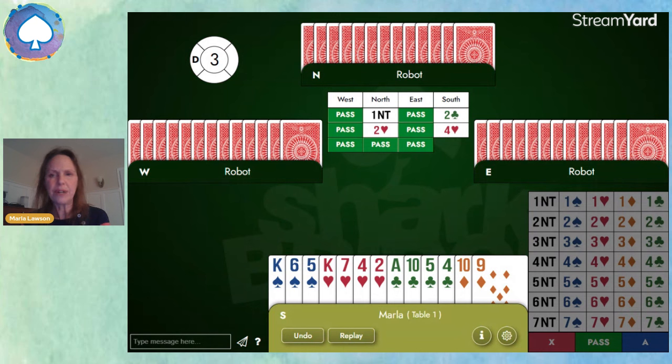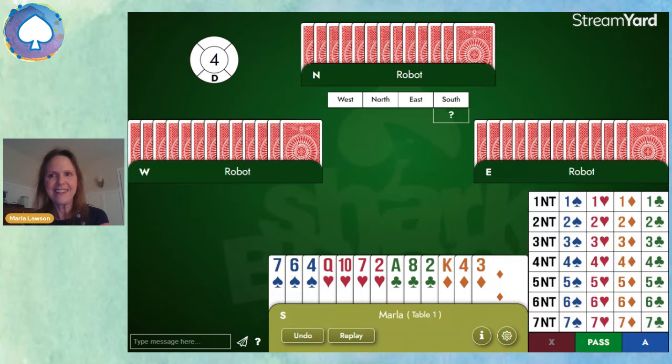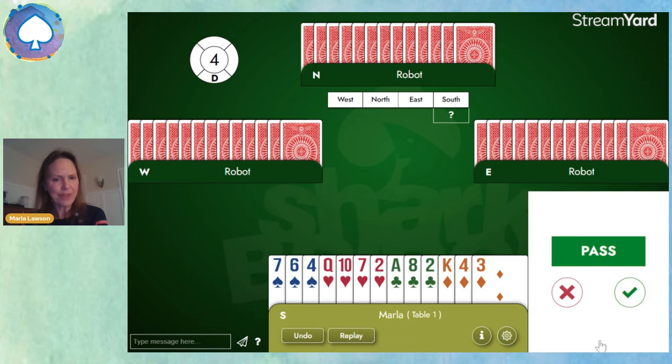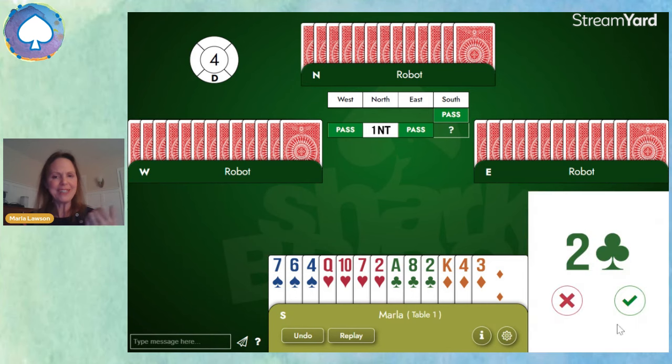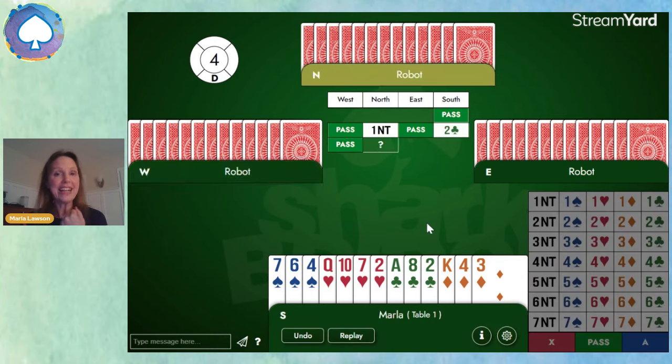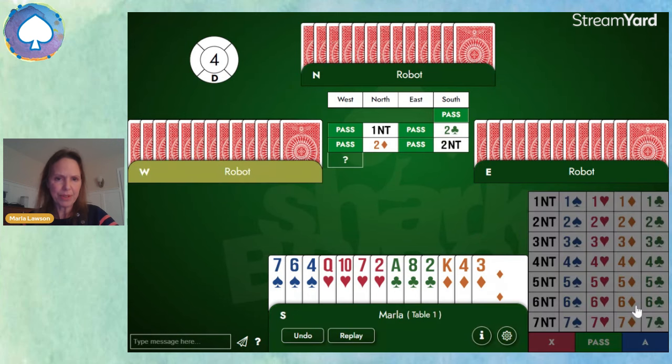Now things might get a little more complicated. We are the dealer. We don't have enough to open, so we'll pass. Partner opens one no trump. Again, we've got nine points and a four-card major, so we'll ask, do you have a four-card major? And they say no, they don't. So this time we'll just invite and bid two no trump.